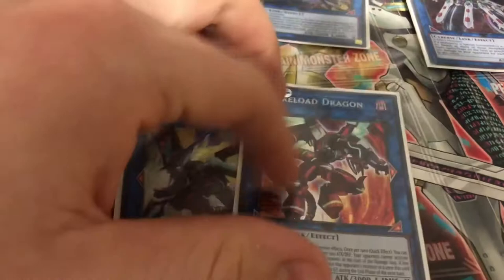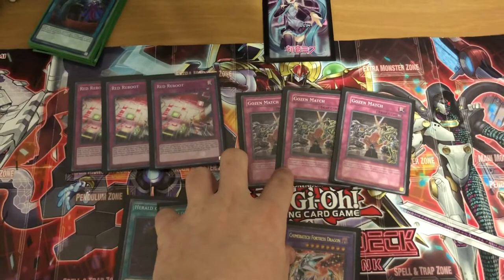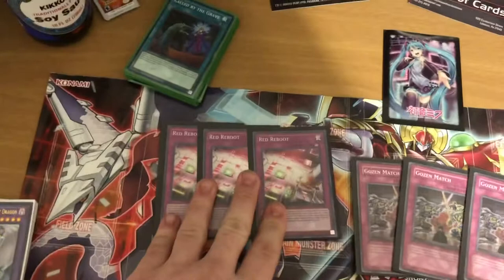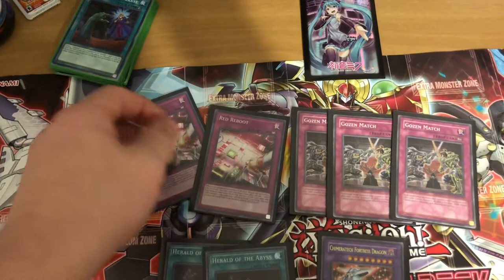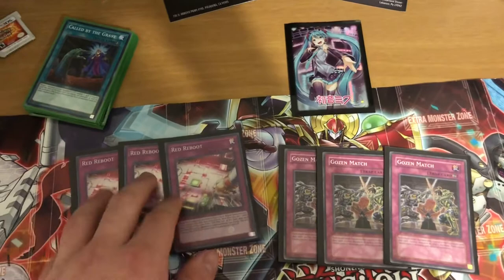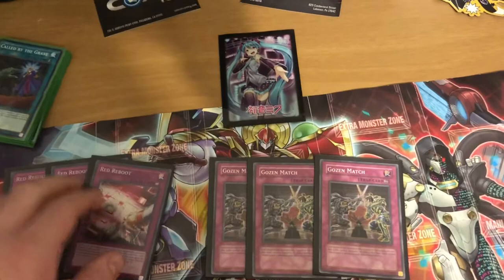That wraps it up for the extra deck. Moving to the side deck — I just chose what you're going to need for the main matchups. There's a little extra room so I put in Twin Twisters just for extra removal. Three Red Reboot against Altergeist: a hand trap, pay half your life points, negate your opponent's trap card that activates, and if they have room they set one trap card from their deck, but their traps can't be activated until the end of the next turn. You want to activate it during their turn, or if they're going first and you're going second and they try to flip one on you, hit them with that. Or you can set it and not pay half your life points — always nice.